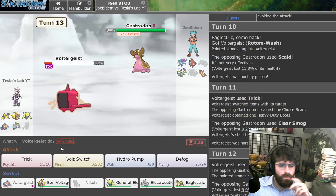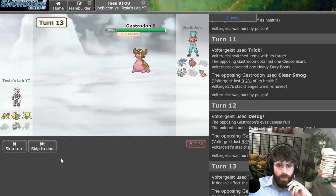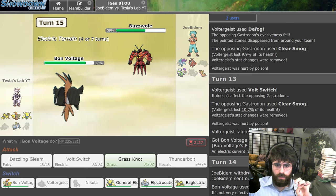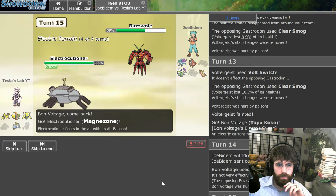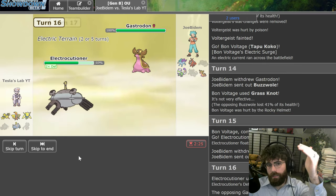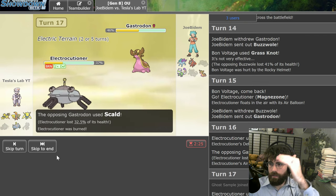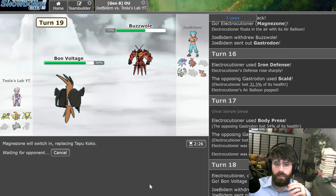Clear Smog. Do I want to sac this or keep it alive? I'm going to Volt Switch just in case he switches. He doesn't and I sac it. Let's go for the Grass Knot. I think Hurricane was the better play — I misplayed. He goes to Buzz Wall, which takes a crap ton of damage from that Grass Knot. I don't think I need zone for anything — that's sac zone. He might even Stone Edge here. He goes to the Gastrodon — I think an Iron Defense. Please don't burn. Iron Defense and then Body Press does like half, which is great. If I live one more — don't burn.